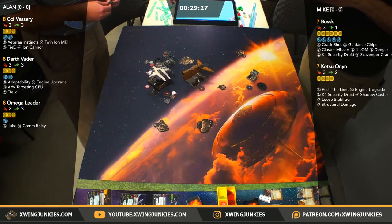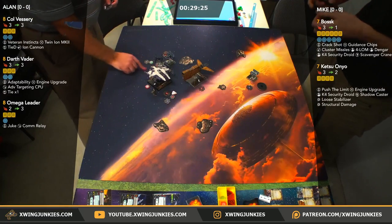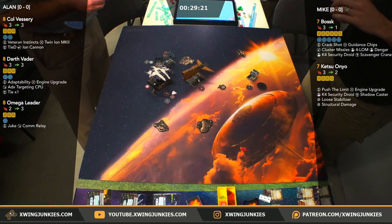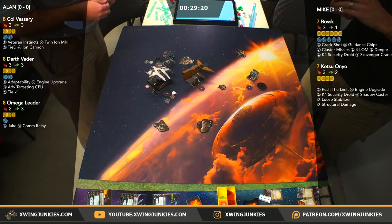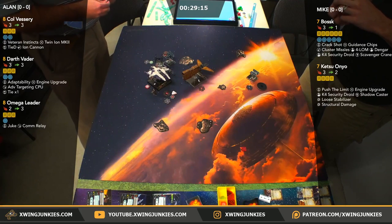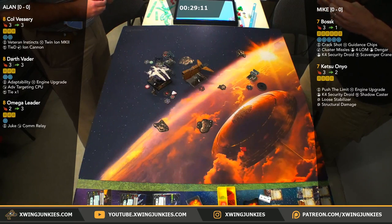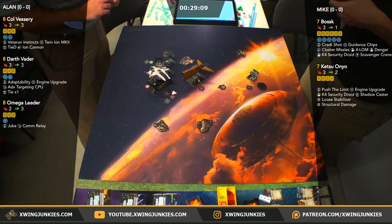So Vader — this is a pretty easy move. He's probably going to hard 3, hard 2, just stick in behind those ships and keep peppering them with shots. Omega is also in a pretty good spot — either hard 3 away, he's got sloops, he's got K-turns. He's all tokened up, so he's in a pretty good position to pull any of those moves off.